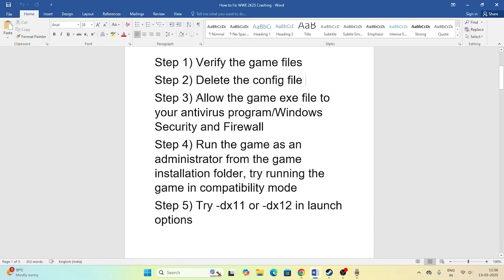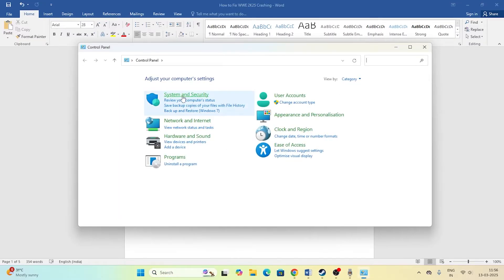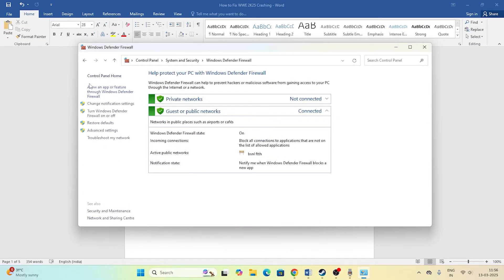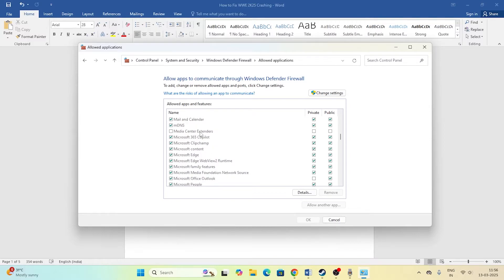Next, you need to allow the game exe file through your antivirus program and also through Windows Security. Go to Control Panel, then System and Security, then Windows Defender Firewall, and click Allow an app or feature through Windows Defender Firewall. Scroll down and make sure the game is added. If you find Rise of the Ronin listed here, make sure you put a check on both boxes — Private and Public.